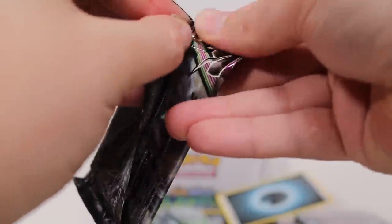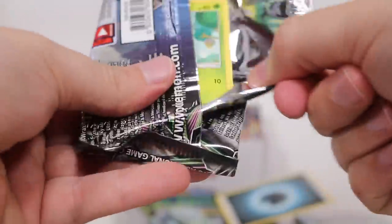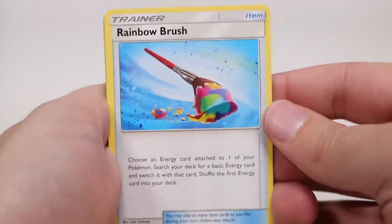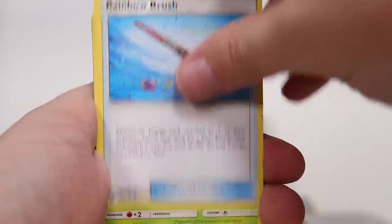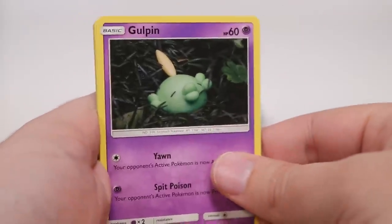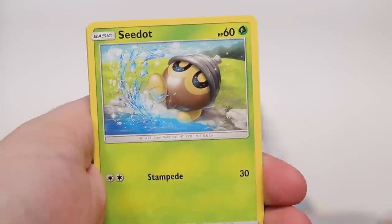Rayquaza — show us what you got! I know there is a GX Rayquaza in this set, which means there's a full art one and a hyper rare one, and I'm assuming those are selling for big dollars. Rayquaza has always been a fantastic Pokemon. And oh! That's the card that I want — I want that in the full art! How cool does even just that look? Marshtomp, Seedot, Gulpin. We've got the Play-Doh one just sitting there in the bush — that is cool.